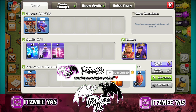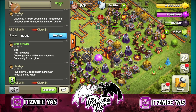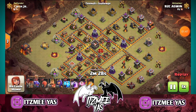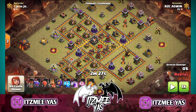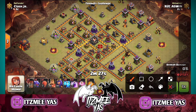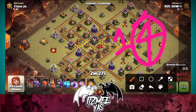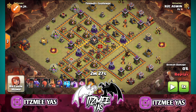But still, what do I prefer to say? We have 8 lightning spells. We will see the first attack. In the base, we will attack. Generally, you have to clear the air defense — that's why you have 4 lightning spells to clear the air defense.